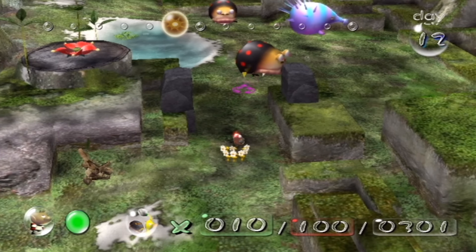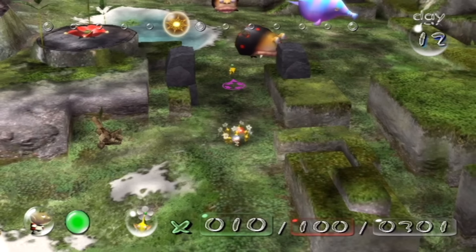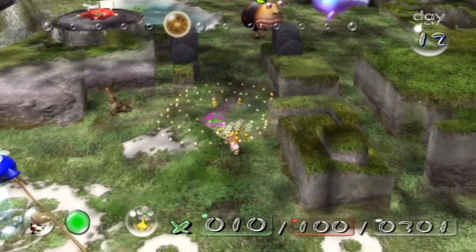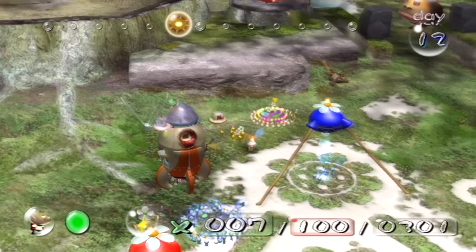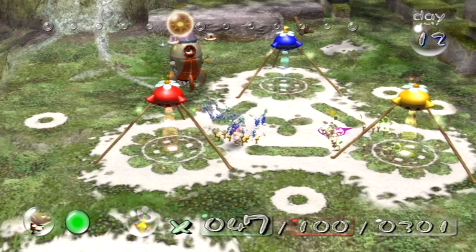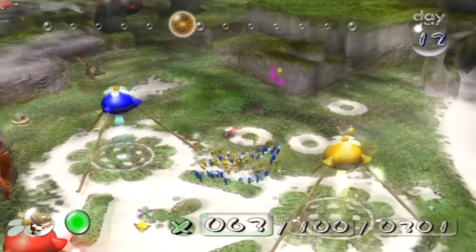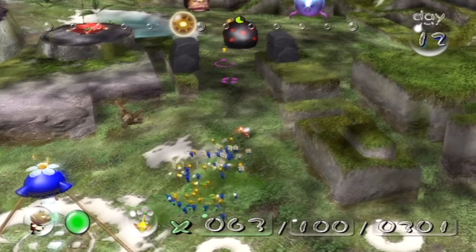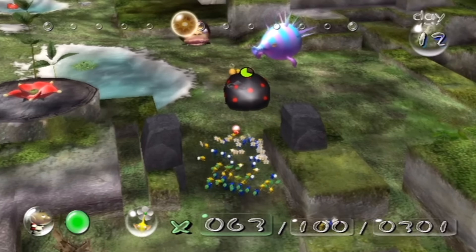You see this bull bear over here? I'm going to throw a bomb rock at him real quickly - I think it only does a third damage to him, but that'll make things easier later. Now come back over here - get far enough away so that he doesn't chase after me. He won't go past that stone wall, I'm pretty sure. I'm all out of bomb rocks, but I've done that somewhat intentionally. I'm going to try to rush him, and if it doesn't work, I'll just throw Pikmin onto him.